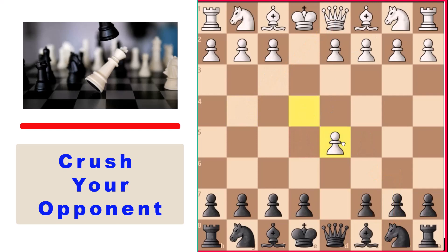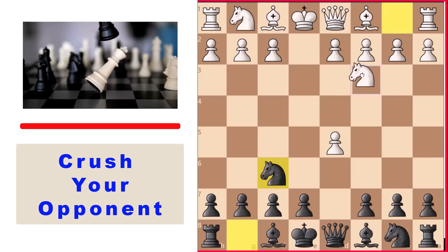After White captures on d5, there are more popular options. If White decides not to hold on to the pawn with c4 and instead plays pawn to d4, that's how pros play here — I've got another video about that linked in the description, featuring a really cool Porras Gambit you can deploy. And if White plays knight to c3, that's also not a problem — it doesn't actually defend the pawn on d5 because you simply take it with your knight.